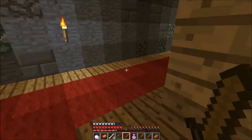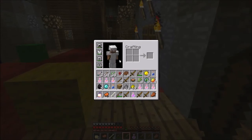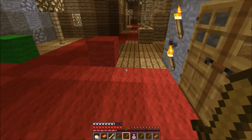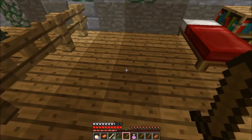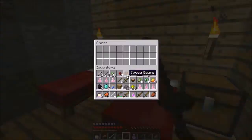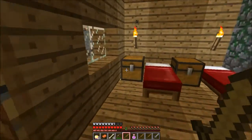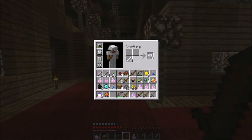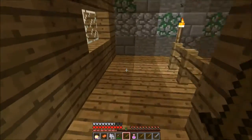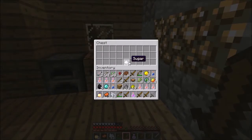We need the seeds — that's the thing we need. Do we have a hoe? We don't have a hoe. We need a hoe in order to actually get good things planted. I think a Creeper blew up a hole. Oh! There's sugar. Cool.